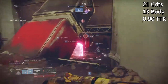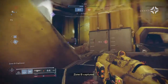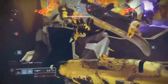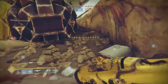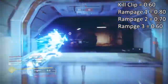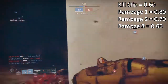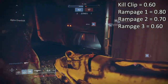In this situation, most players will be able to either get away or fight back, but this all varies depending on the type of engagement you get yourself into. To further improve our TDK, we can use a perk like Kill Clip or Rampage to lower it and reduce the time to kill to take out most players. Kill Clip is 0.60, Rampage 1 is 0.80, Rampage 2 is 0.70, and Rampage 3 is 0.60.